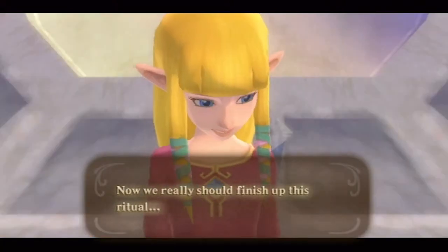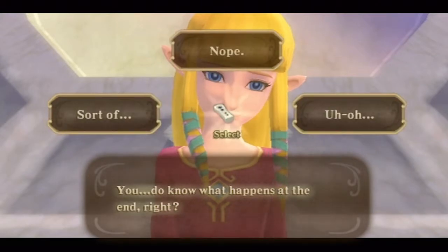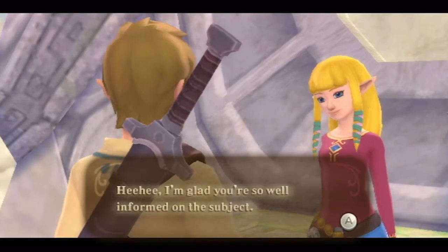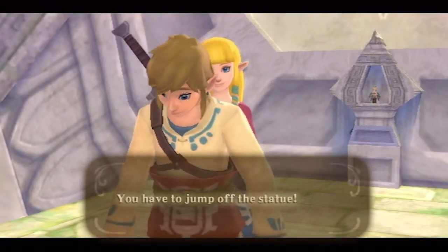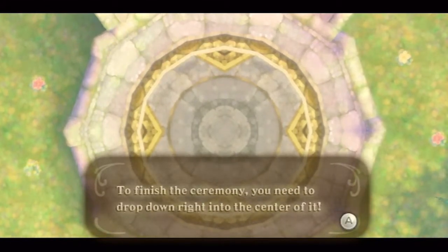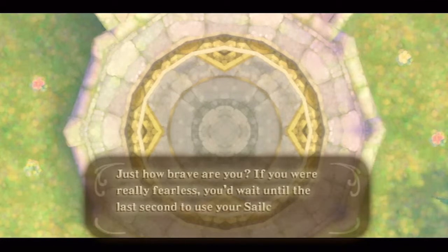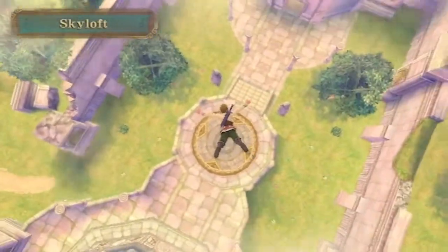Now we really should finish up this ritual. Zelda asks if we know what happens at the end — considering I've played this game before, yeah, I've got a clue. She says we have to jump off the statue, drop right into the center of the big round design in the courtyard below, and press B to open the sailcloth just before hitting the ground. The braver you are, the longer you can wait. Then she pushes us — again with the pushing! This does not constitute as jumping! Every shipper's wish to see those two kids in that moment was completely denied.